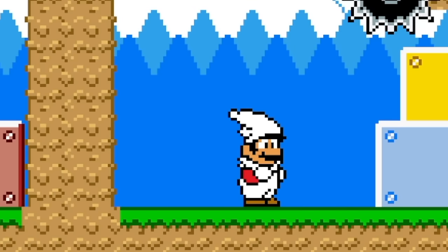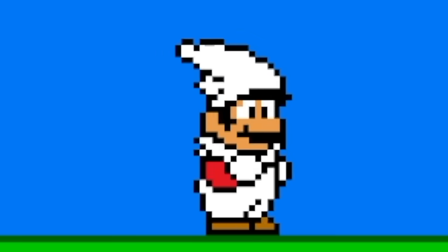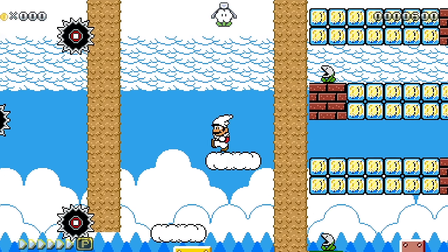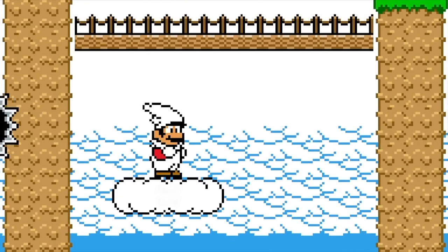Whoa! Look at Cloud Mario's hat — very fluffy, very styling. Cool. Do a little twirl. Wow, this Mario Land 2 pack is so good.